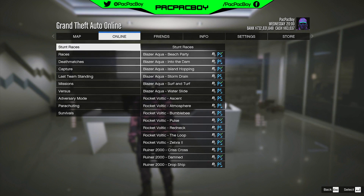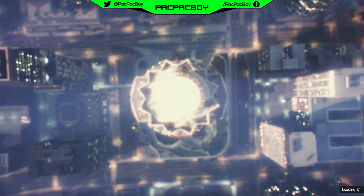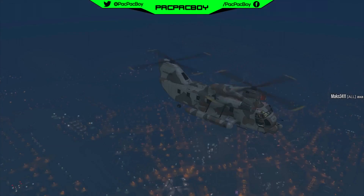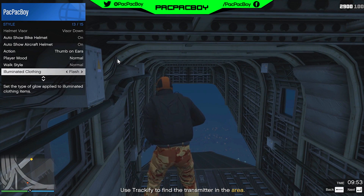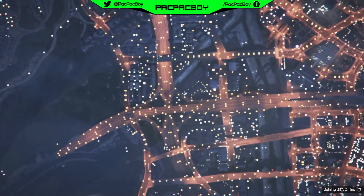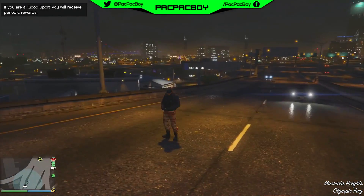For the next outfit, start Down Raid adversary mode. In the lobby, invite your friend and select the orange team because you need the orange outfit. Inside the adversary mode in the helicopter, open interaction menu, go to Style, then Illuminated Clothing, and spam this section for 10 seconds — on console use right on the D-pad, on PC use right arrow not Enter. Stay still until the game kicks you for inactivity, spam Continue until the message disappears, and you will spawn in free mode with the orange outfit.